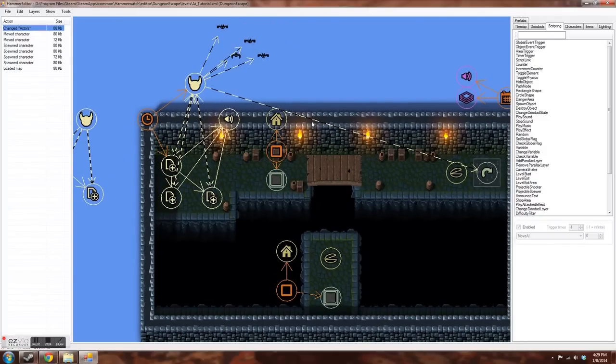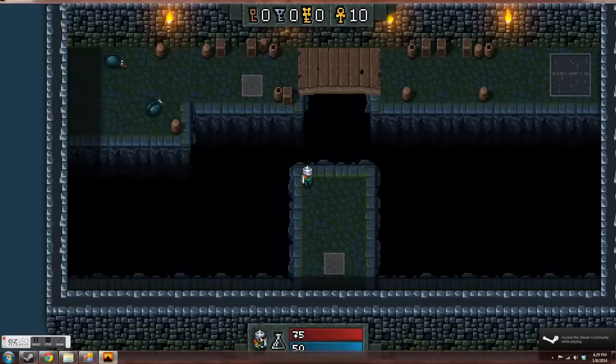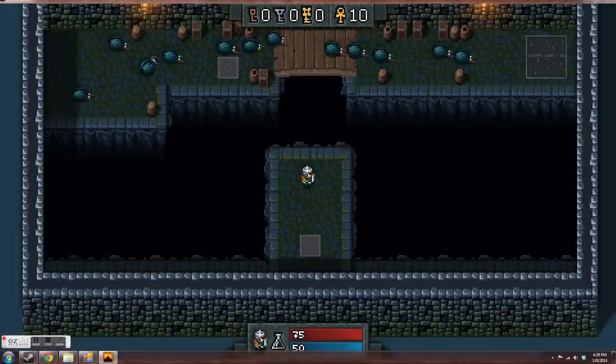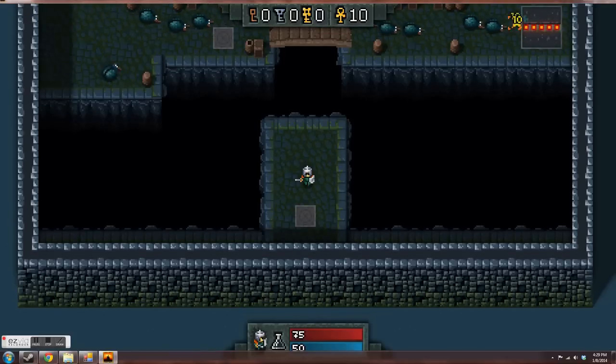I'm going to do a quick run-through and show you what I mean. On the top left I'm going to have AI spawning in, and after they spawn they immediately start moving with pathing. They're going to walk all the way across to a fire trap on the right which will kill them.